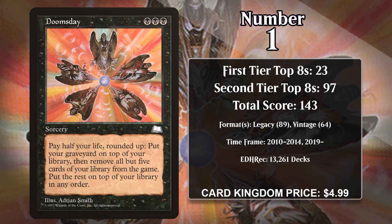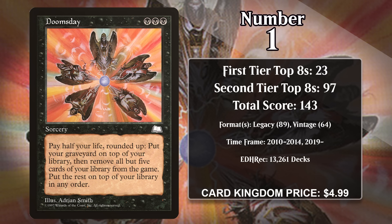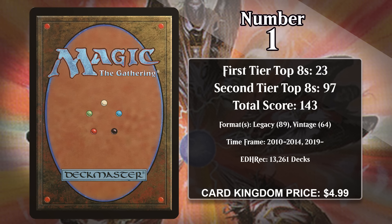At number 1, it's Doomsday. This sorcery lets you give up half of your life to exile your whole library apart from five cards, which you put in whatever order you want. Unlike the other cards on this list, Doomsday didn't start seeing play until 2010 — for a long time there just wasn't a great reason to use a card with this effect. Starting in 2010, it became a really important card in eternal formats as an enabler for combos, letting you ensure you draw your combo pieces over the next few turns. In Legacy, it's been used in Ad Nauseam decks, and in Legacy and Vintage it's been used in Storm. It got a really big boost from the printing of Thassa's Oracle, since you can shrink your library, make sure you get the Oracle, and win with its enters-the-battlefield trigger. Doomsday is going to keep gaining points in the eternal formats and will likely remain the number one card on this list for the foreseeable future.